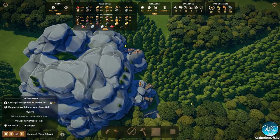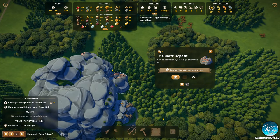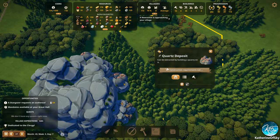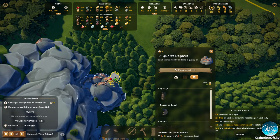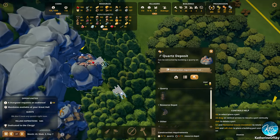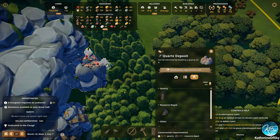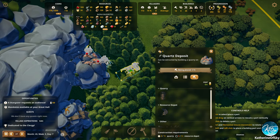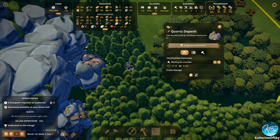I think what we were going to do — we're going to get this quartz deposit organized. We needed to buy a territory for this, which is probably going to be there. Let's build out this quartz deposit; I don't think we have one yet, so it's about time we get one. There we go — let's build the thing.